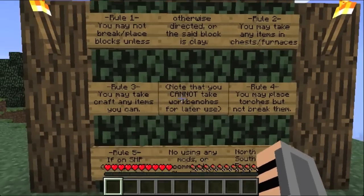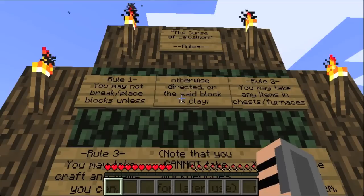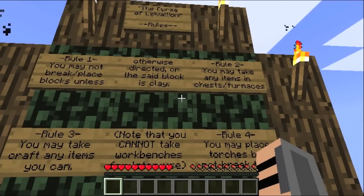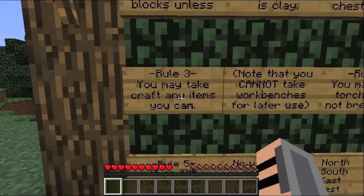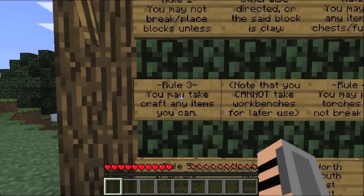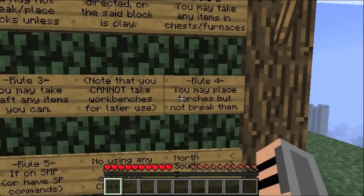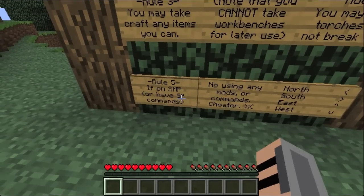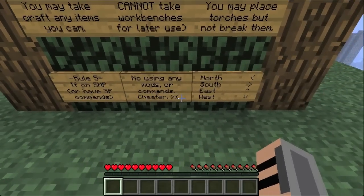So let's go ahead and read the rules. Rule one: you may not break or place blocks unless otherwise directed or the set block is clay. Rule number two: you may take any items in chests or furnaces. Rule three: you may craft any items you can. Note that you cannot take workbenches for their use. Rule four: you may place torches but not break them. Rule five: if on SMP or have single player commands, no using any mods or commands — cheater, angry face.